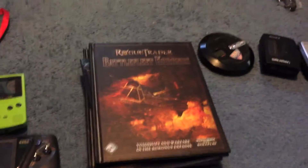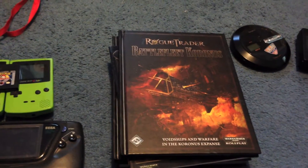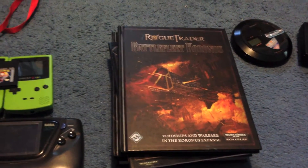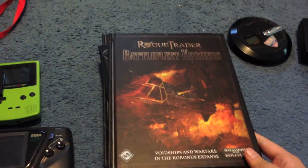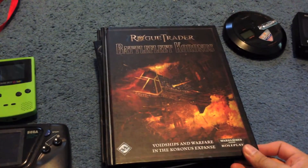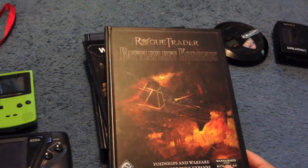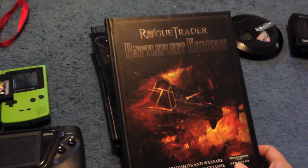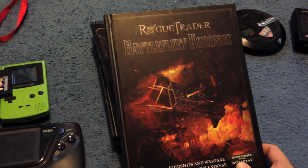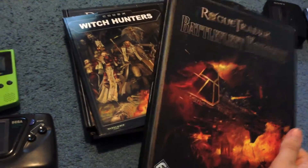I grabbed a bunch of Warhammer 40k stuff. A guy actually walked up to me and offered some coupons — he could only use one at a time, so he just handed me a bunch of 20% off coupons. There's a bookstore around Massachusetts — there used to be a bunch but now there are only two. I paid a little too much — I think it was $40 for these four books, which is probably about $70 worth of books. All the big ones were roughly $11 each after the coupon. So, Rogue Trader and Battlefleet Kronos — pretty good condition; I think this one is maybe the $25 book.